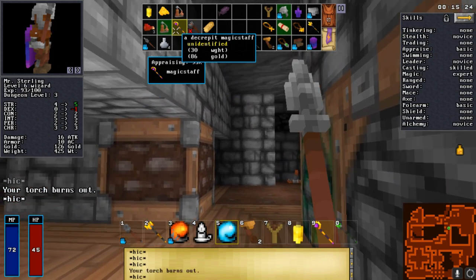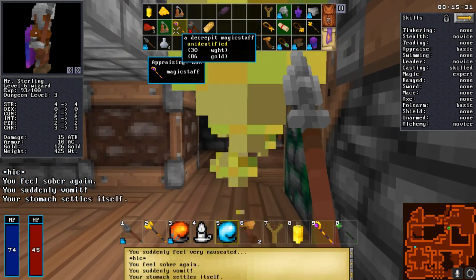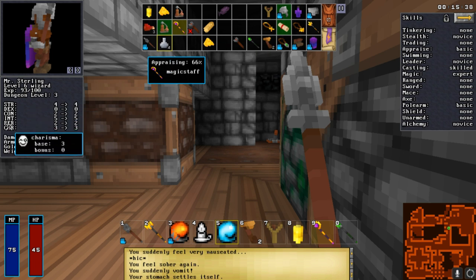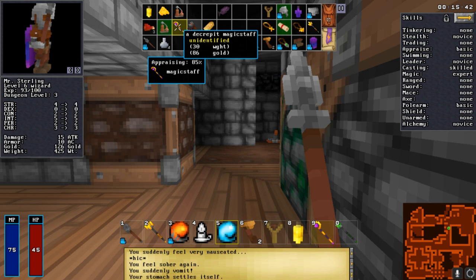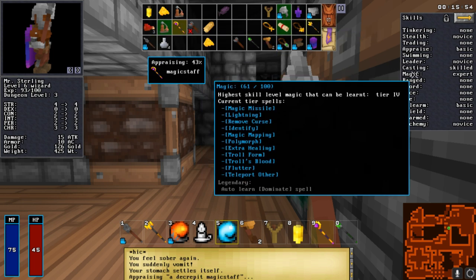Charm monster turns an enemy to be on your side - this seems to be indefinite and based a little bit on your charisma. It's a very hard spell to find on a staff. You cannot actually learn the charm monster spell, but you can learn a spell called dominate when you get magic up to level 100. If you cast dominate and you don't have enough mana, it'll remove from your health, and the cost is equal to the target's health - be really careful. The achievement of dominating three crystal golems at once is actually really challenging because they have so much health.